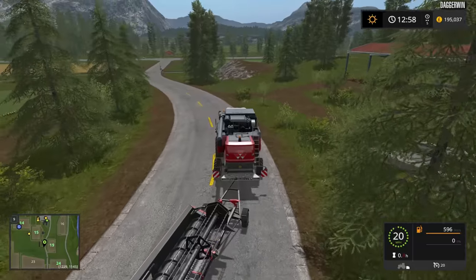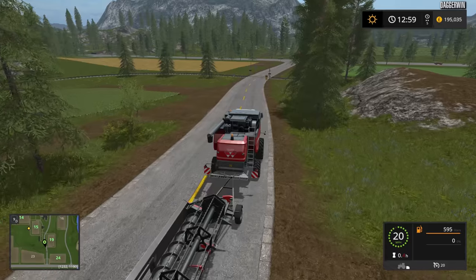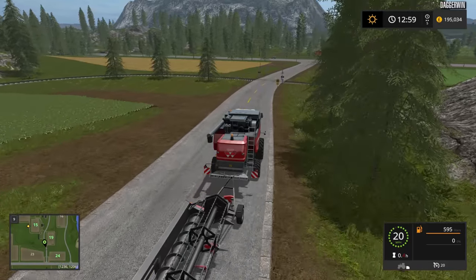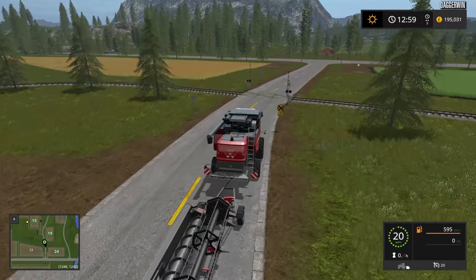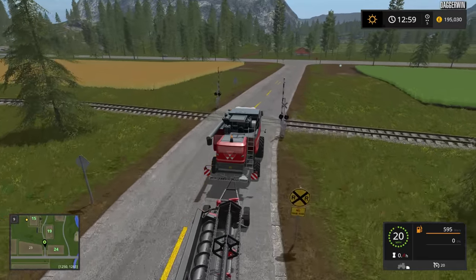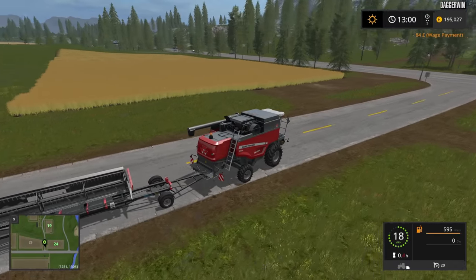I've noticed that in FS17 it is quite hard to get a header to fall off its trailer, which is very good. Before in FS15 it was quite painful — every bend you went around, if you didn't have a locking script you risked the header flying off. In 17 it is much better; the header actually locks onto the trailer. We're going to head over there and begin. It's canola so you don't get an awful lot of volume out of it, but you get a lot of money. Every field we've bought will be worked on.